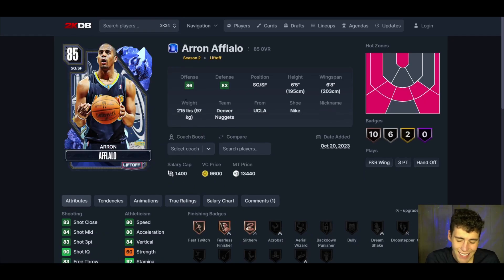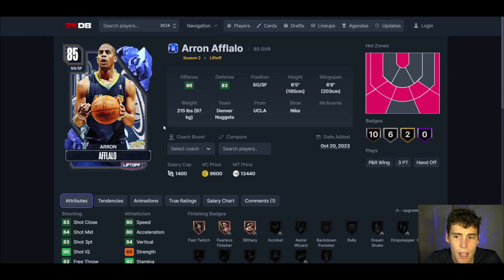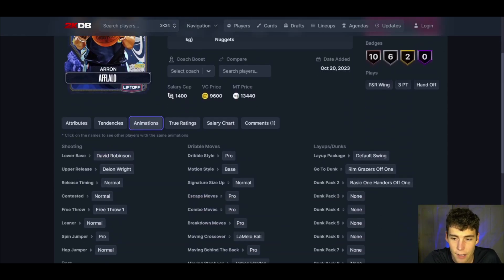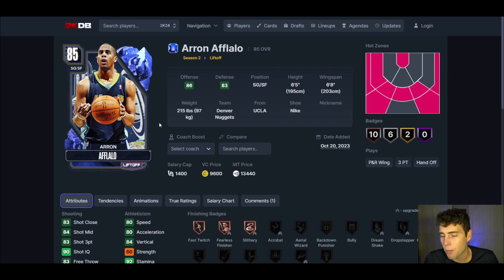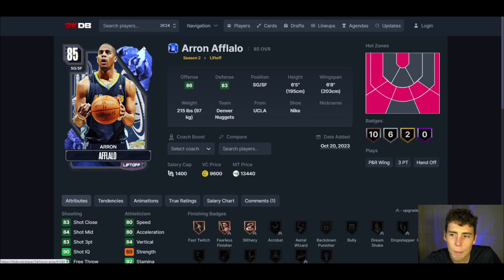At backup shooting guard, a new card that just came out on Friday — sapphire Aaron Afalo. He's six-five with a six-eight wingspan, hot spots from four out of five spots, 83 three-ball, 80 speed. Defensively he has 78 perimeter defense and 78 lateral quickness, which is not bad at all. He has a D-Rob base and pro dribble style — he's not going to be your primary ball handler, but he'll knock down shots and play good defense. Aaron Afalo is a true three-and-D guy.